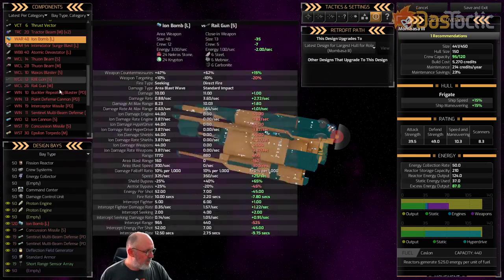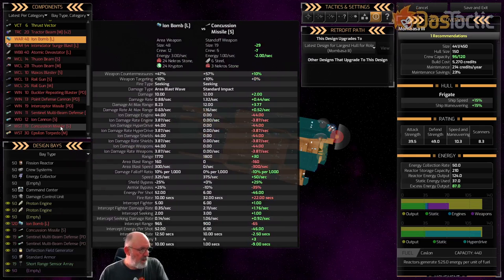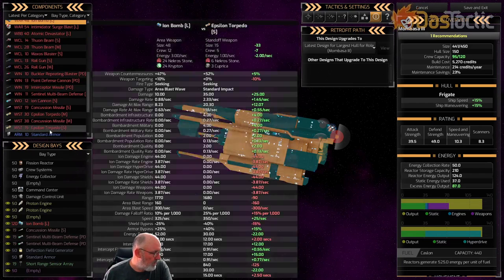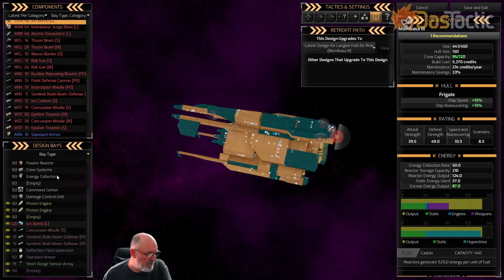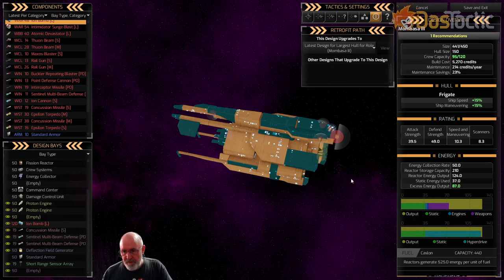The iron bomb has a range of 1770; the small concussion missiles are about 1800 — very close. I looked at epsilon torpedoes but missiles don't degrade over distance whereas torpedoes diminish at long range. Since we're making the ship cautious, all attacks are at long range so the concussion missile is better. Going to attack stance settings: I'll set both weaker and stronger targets to Cautious — this means it goes to maximum range, which is the kiting strategy.